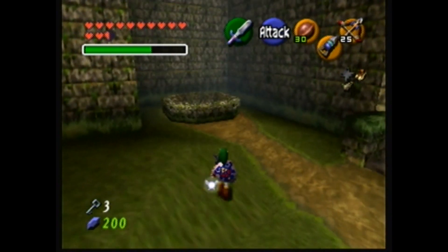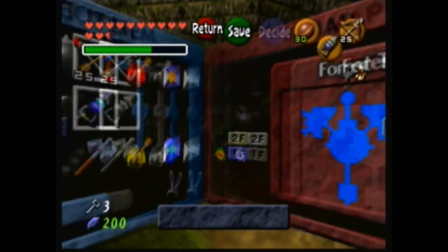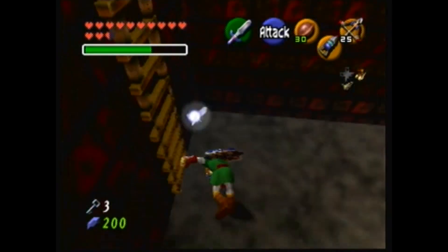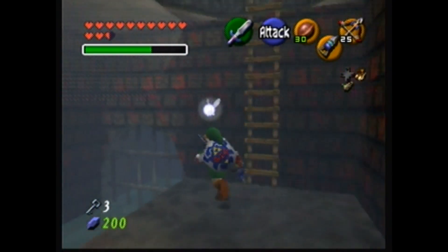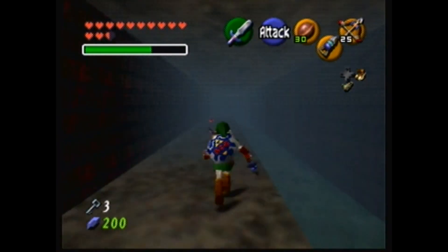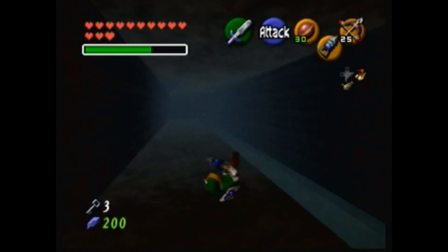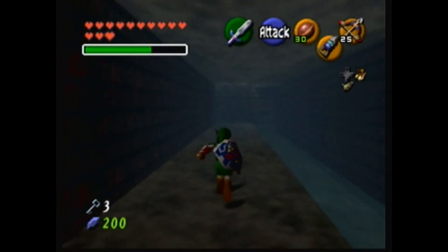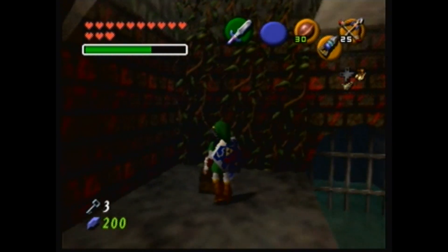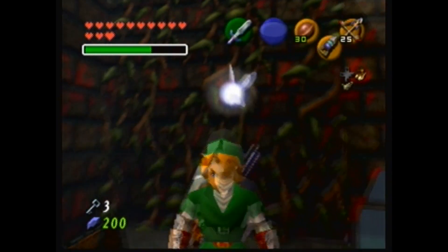Let's keep going. Do I even have the boss key for this dungeon? Okay, I at least have that. I never noticed that there's actually blood smeared on the walls down here. How come Nintendo was able to get away with blood in an E for Everyone game?